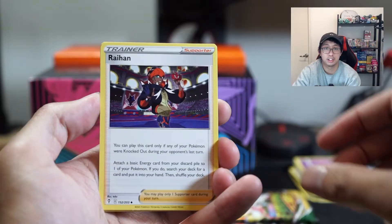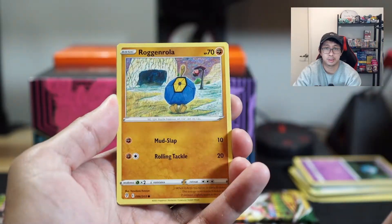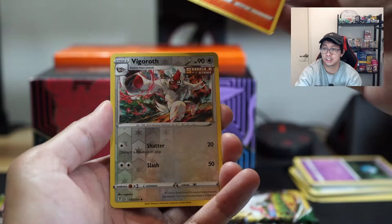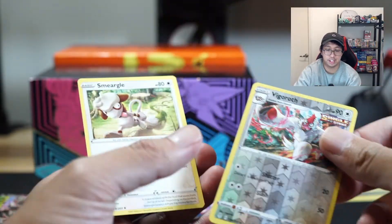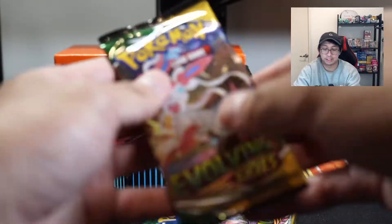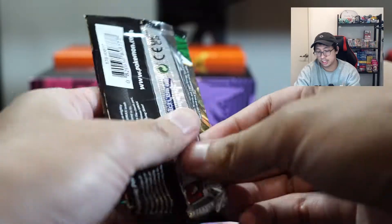Oh — double Raihan! Bergmite, Flabébé, Swablu, Litleo, Vigoroth, and a Smeargle. Three more packs to go from the ETB.